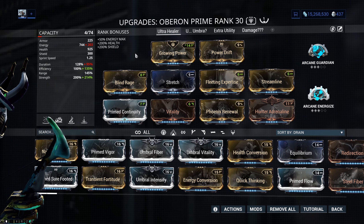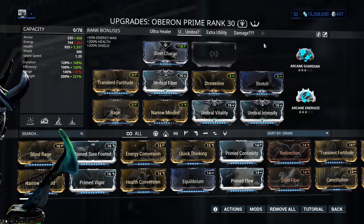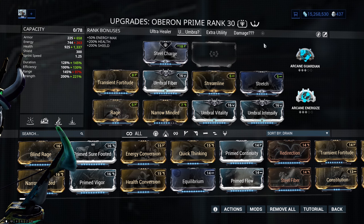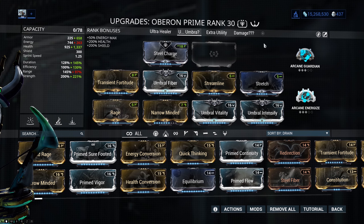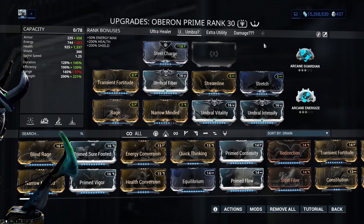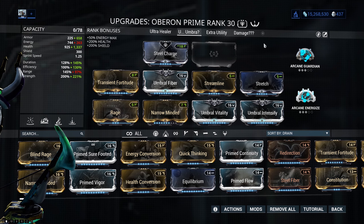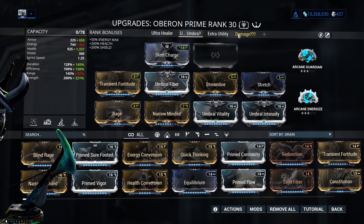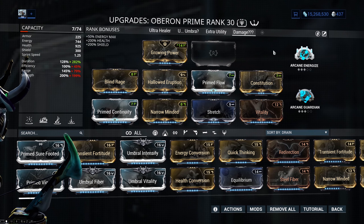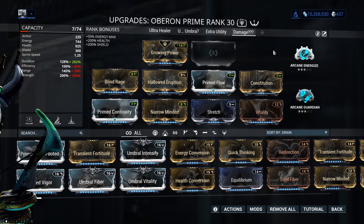For those who are not new players at all, spoiler alert, we have the umbral build — an umbral Oberon build that is pretty damn strong. It might actually be really good for the Sentient ship content as part of Scarlet Spear, with a whopping 1337 health. There is also a damage-focused build I'll reference at some point, though I won't be using it in demonstrations.